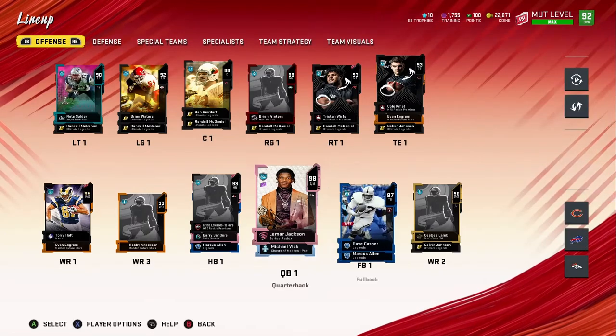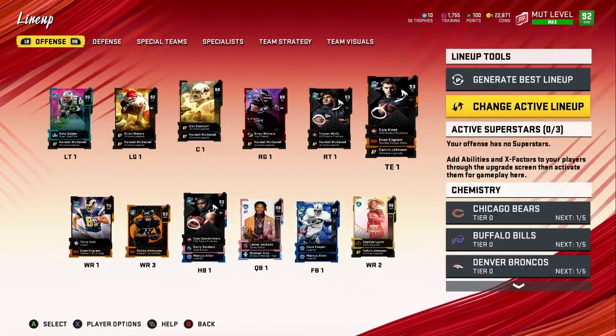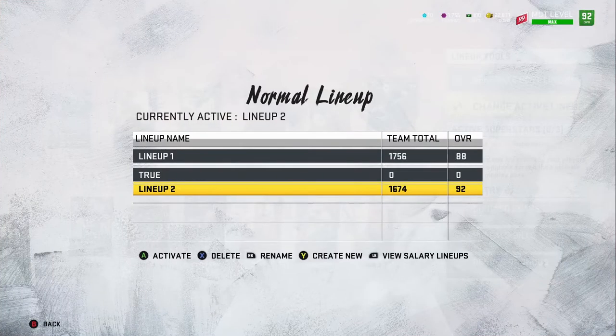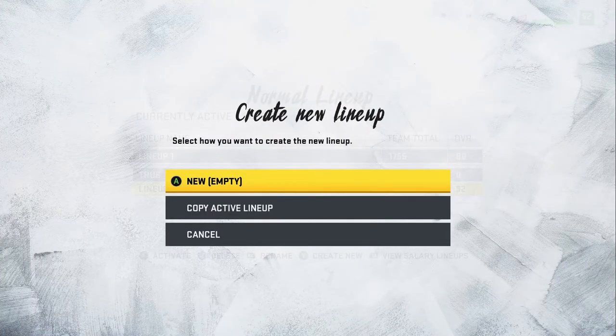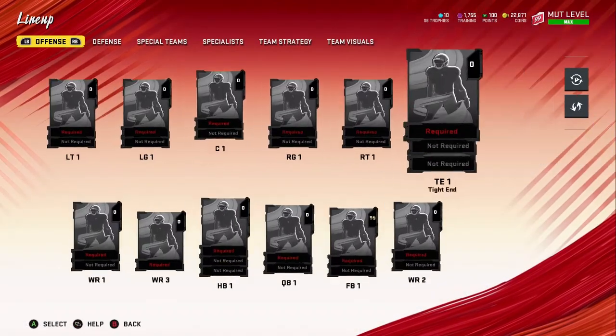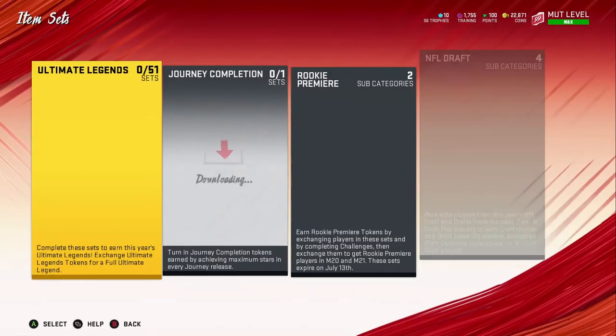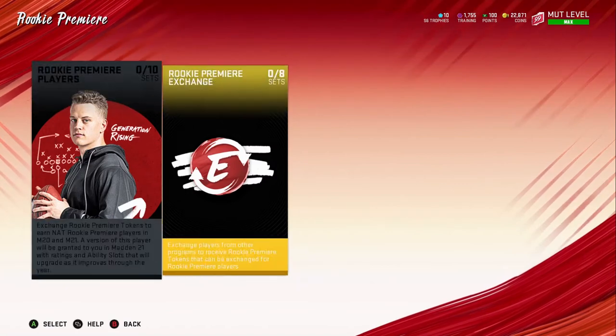I want to be able to make these tokens without a hassle. I've got a squad I've been using, but I'm going to create a new empty one — put in minimal players — so it's easier to actually make sets. When someone's in the lineup it's a little bit harder to do that, so I'm doing it this way. Then I'll go back and activate my main set. Here we go — the rookie exchange sets.